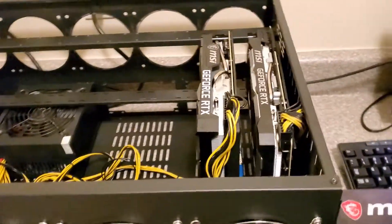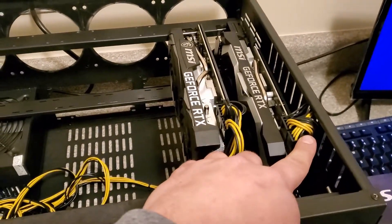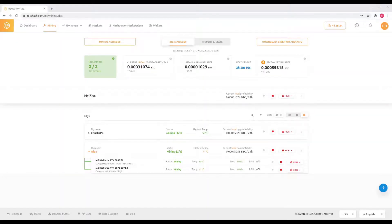We're going to see what it can do. We got our 3060 Ti in next to our 2070 Super. Let's go ahead and power this up. Now taking a look at NiceHash, we can see that we got our rig one here with the 3060 Ti that was just installed, and then the 2070 Super. The 3060 Ti is putting out about 51.5 MH/s.